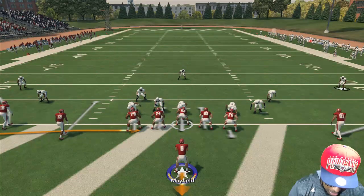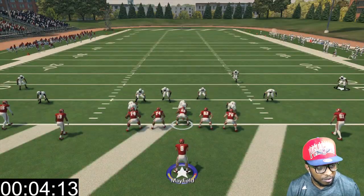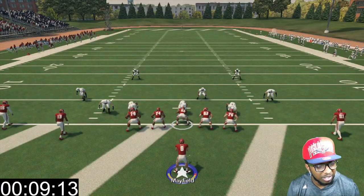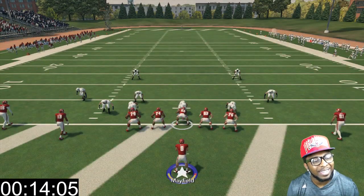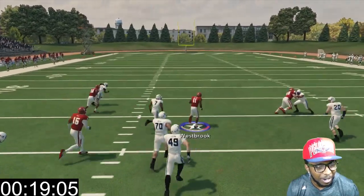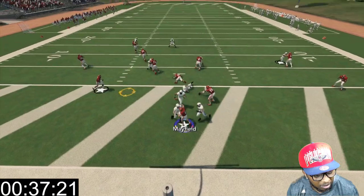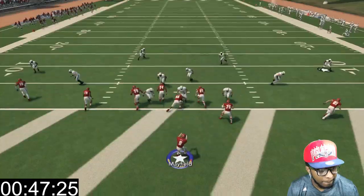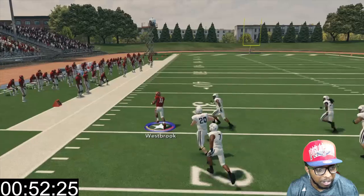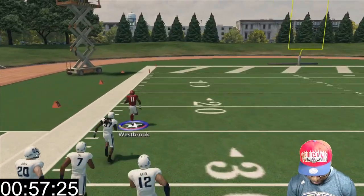Alright, we got D.D. Westbrook set up. Let's start the clock — boom, let's go. It's really going to be all about not getting caught — those linebackers are really fast. They keep getting up off the ground. Here we go, here we go! Let's go, Westbrook. They better not catch this dude. That took less than a minute, damn near.